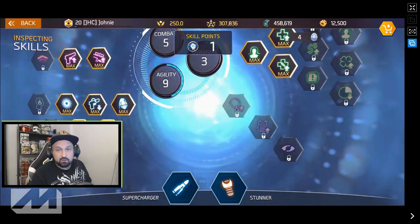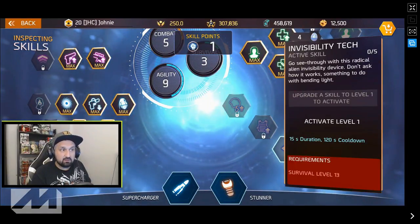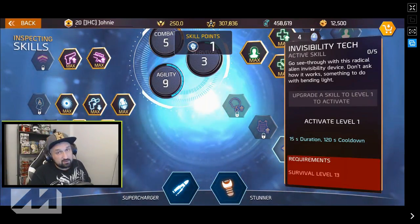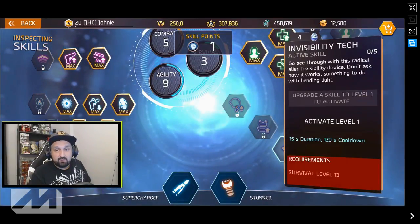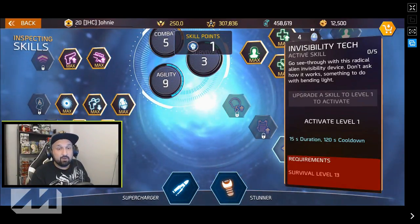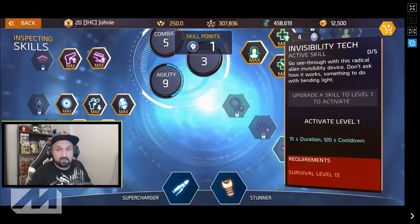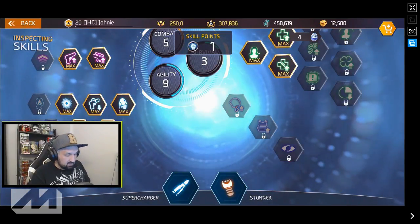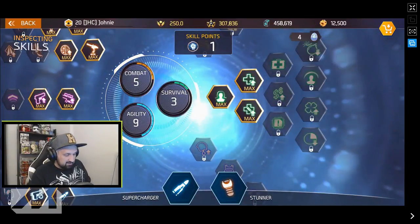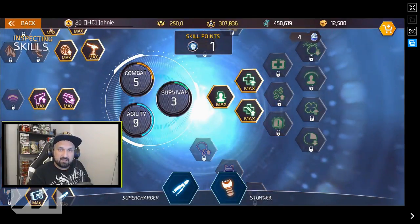There are a lot of very interesting skills, and one that caught my attention at first is the invisibility tech — it says you'll be invisible for 15 seconds with a two-minute cooldown. It's very nice, but you will need survival skills level 13. If you put 13 skill points in survival that will hurt you a lot in agility and combat. So even though this looks super cool, I really don't recommend going 13 points in that skill tree. There are things like luck and selling, but those aren't skills I find super useful or team-helping.